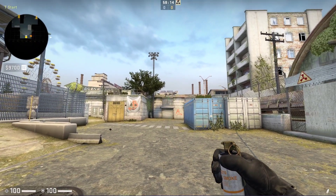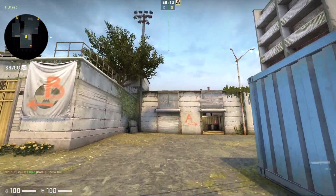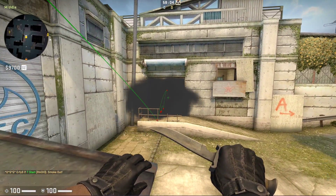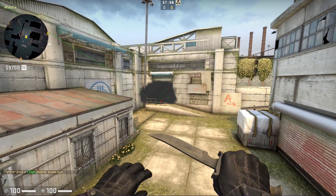You throw this when you reach this white line, so it will look like this. You kind of guess when you're just leaving spawn — you just throw it and it will bounce and then block off the big doorway so you can take mid a lot safer with a lot less angles to cover. This is just a good smoke you can always throw.